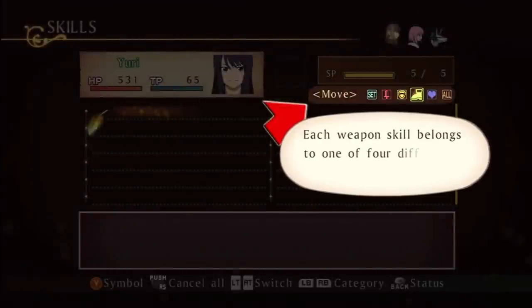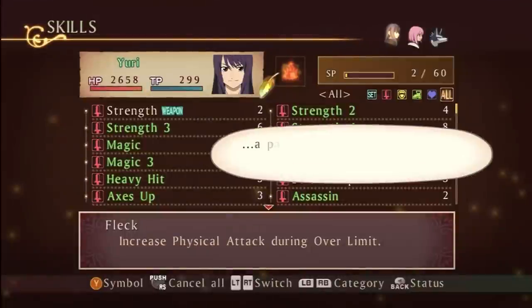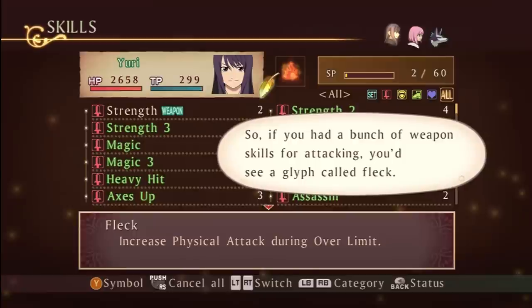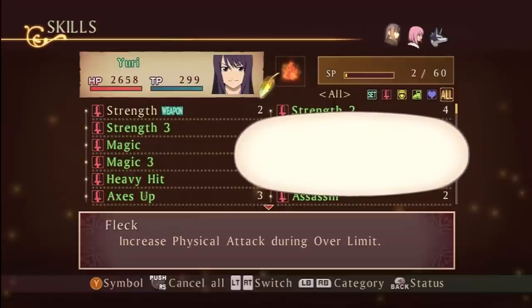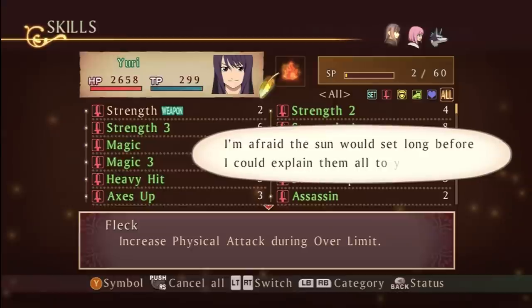Each weapon skill belongs to one of four different categories. When you set a few different skills in a weapon, depending on what category they are, a particular glyph will appear on the core of your Bodhi Blastia. So if you had a bunch of weapon skills for attacking, you'd see a glyph called Fleck. That glyph lets you know the strength of your physical attacks has gone up. Try all of the combinations you can think of to see what they do — I'm afraid the sun would set long before I could explain them all to you.